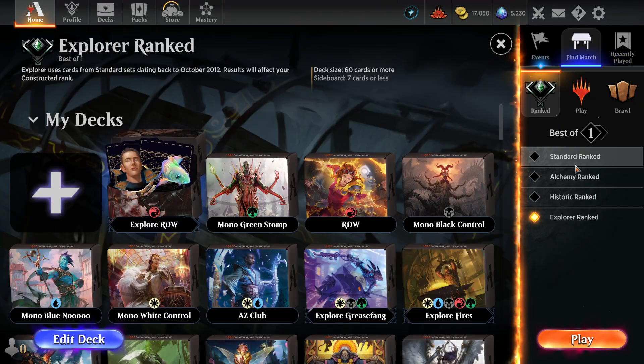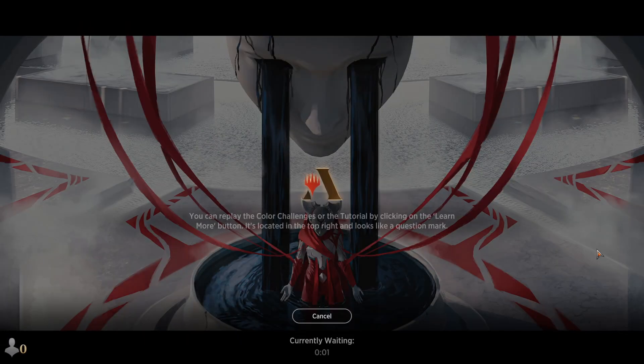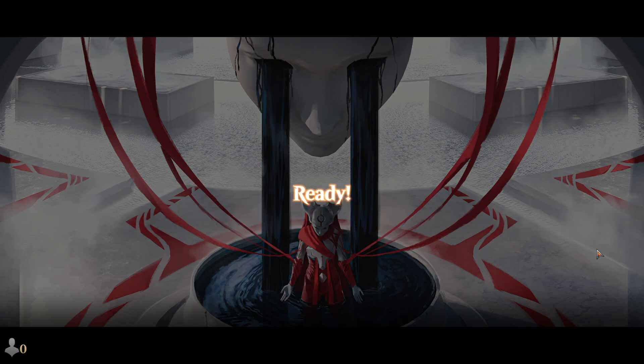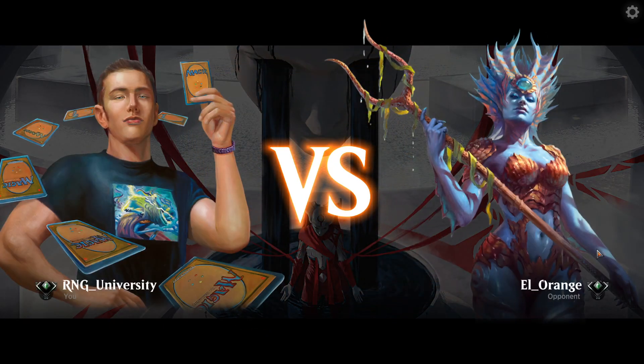I played one test game with this to make sure the deck works, and I was able to rob their Thoughtseize — that was very fun. I don't know if I can do that again. Let's see how good Mono Red is in Explorer. I don't have very high hopes because I'd prefer Explorer to not be dominated by Mono Red, but this looks like a very strong deck just on the cards themselves. We're playing against L'Orange — is that right, Mr. President?